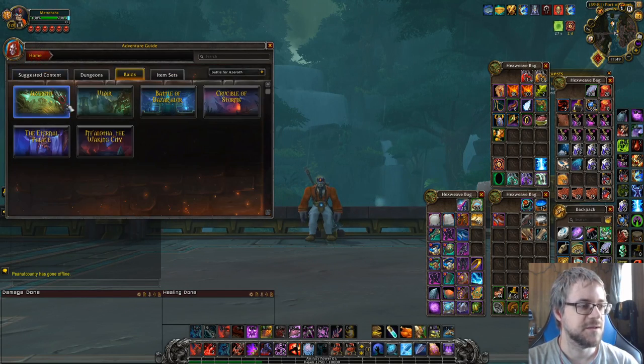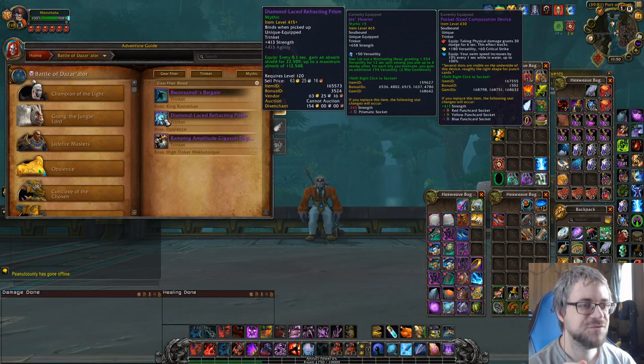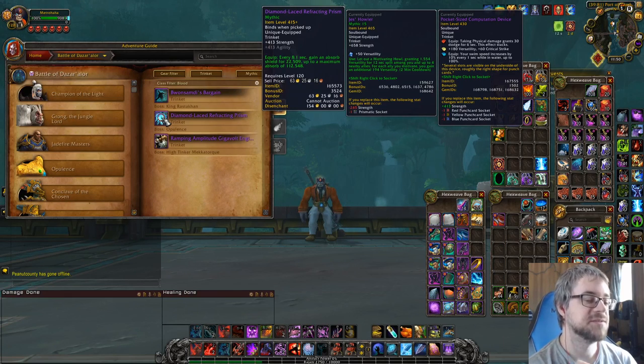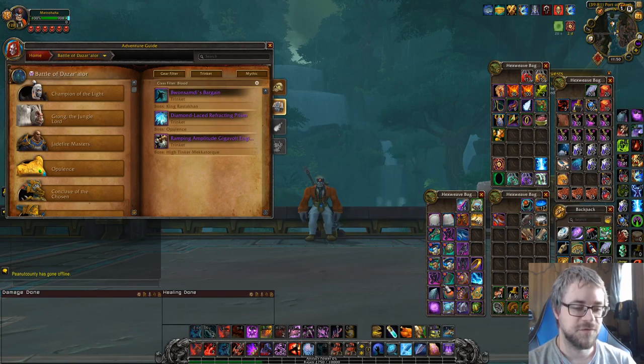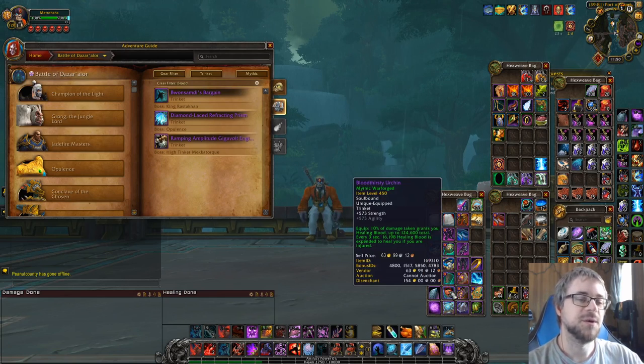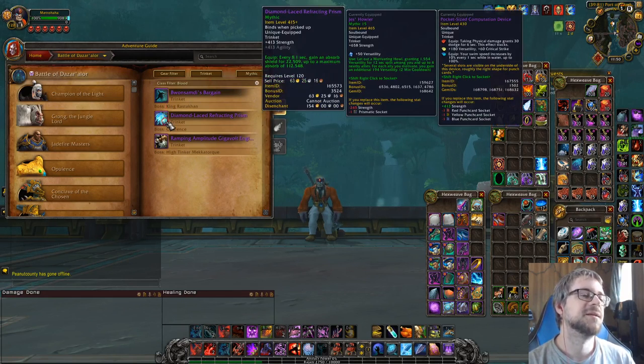There's one more honorable mention — not from that raid, which had terrible trinkets. Another honorable mention trinket that is up all the time. Really old trinket, even worse item level. But I used it in Season 3 alongside Urchin and it did more healing than Urchin. I had a 425 version of this and it did more healing than a 450 Urchin trinket. A 425 did more healing than what I'm now saying does more healing than every other trinket I currently have. If I had a 445 or 455 version, I'm not sure I'd ever take it off.